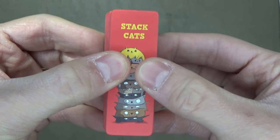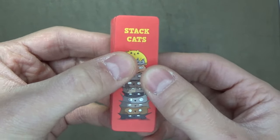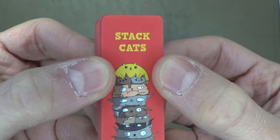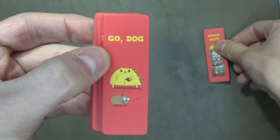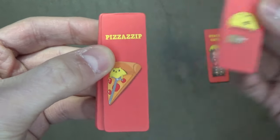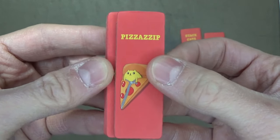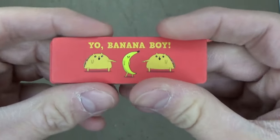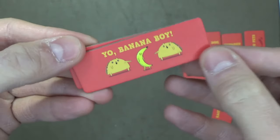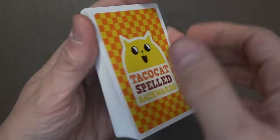And that, my feline friends, is Taco Cat spelled backwards. I'm going to finish off this video by showing you the tiles and cards. You have Stack Cats, Go Dog, Pizza Zip — I'm not a big fan of that palindrome, it almost sounds like a really bad pun — Step on No Pets, Race Car, Yo Banana Boy, and Kayak. All these tiles and cards have palindromes which, if you spell all the letters backwards, mean the same thing.